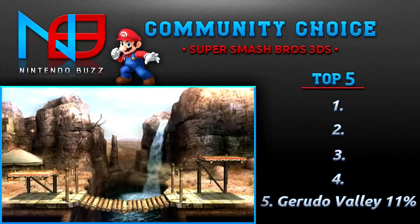Gerudo Valley is the only Legend of Zelda themed stage to make it on this list. It reminds me a bit of Bridge of Eldin from Super Smash Bros Brawl. There's a little layout in the middle of the stage that drops down and folds up, so you can walk over it or fall into it, and then there are two platforms on the side which you can knock your enemies off.